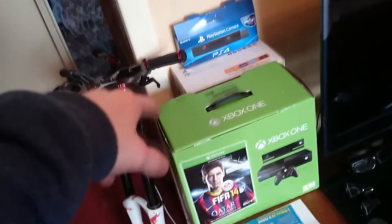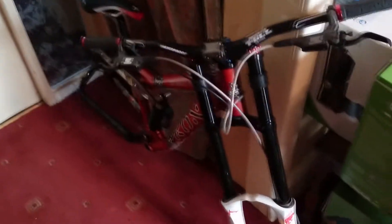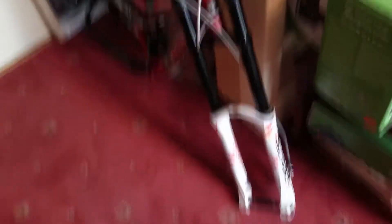If you look over here, I have got the Xbox One, the Xbox 360, the PS4 boxes - they're all empty, forget about them. Over here I have a corner Stinky - a 2006 frame with 888 clump forks. It's a downhill bike I'm building. It's very nice.